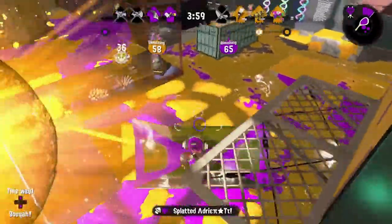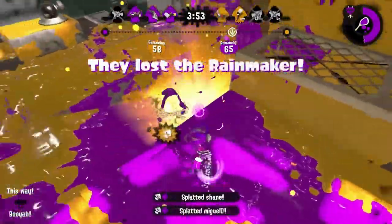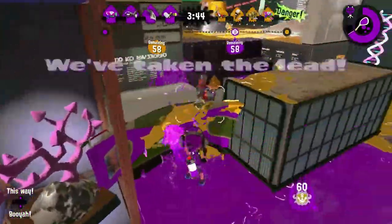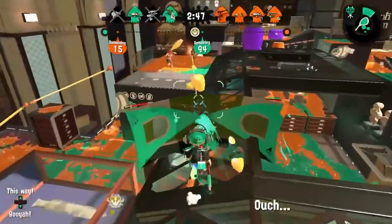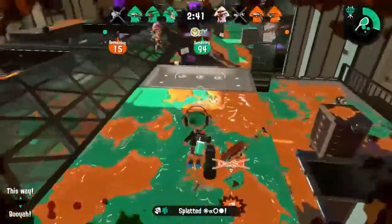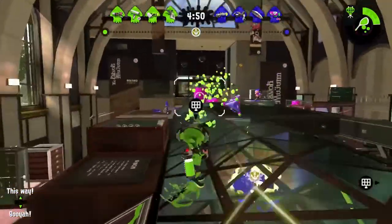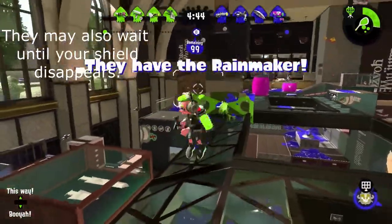The Tentabrella has a unique set of matchups against weapons that stands apart from every other weapon in the game. Splatlings and chargers thrive off of their ability to discourage approaching, but with the Tentabrella, you have the ability to release the shield and just follow it straight towards those weapons. Chargers essentially have no way of stopping you and are forced to retreat. Be patient and stay behind your shield, and you won't get caught by a splat bomb detonating on it. Splatlings are also often forced to retreat, but they also have the ability to break your shield if they take too long to approach. Just releasing the shield in their direction forces them to move.